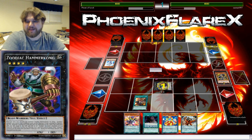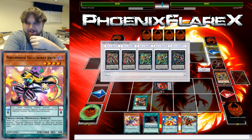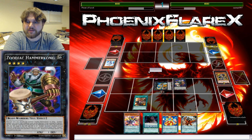Effect Veiler. That does nothing! That does literally nothing! Okay. Someone doesn't know how modern Yu-Gi-Oh! goes. Effect Veiler is literally one of the least valued cards right now in terms of hand traps — like the worst hand trap on the totem pole.